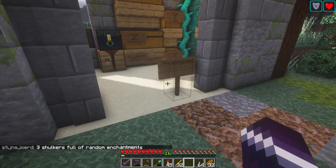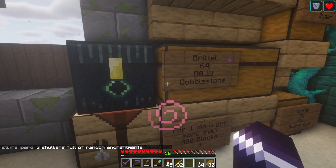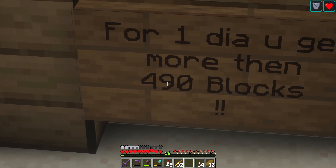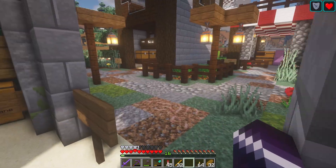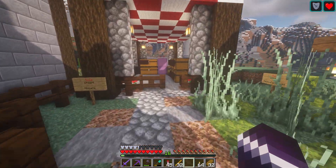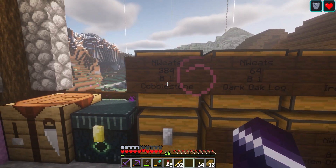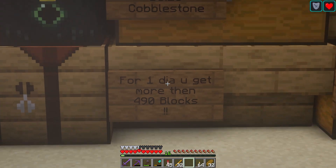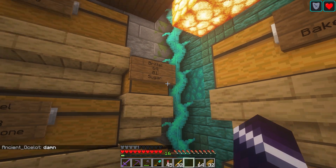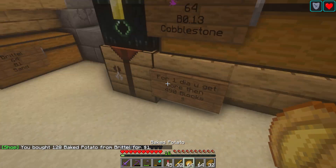Here we got Brittle's Shop, now selling sand. They're selling iron ingot and sand, and also cobblestone — 490 blocks for one diamond. That's a pretty good deal, because somewhere else I saw 384 cobblestone for one diamond. So you get a more superior deal here. They're also selling normal stone, sugar, and baked potato — oh, I bought a baked potato. Well, food is always welcome.